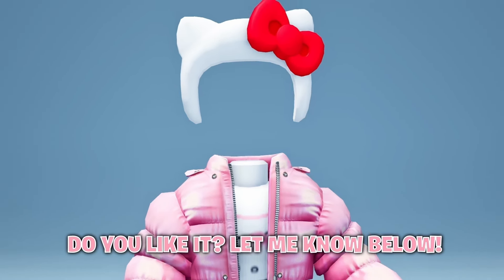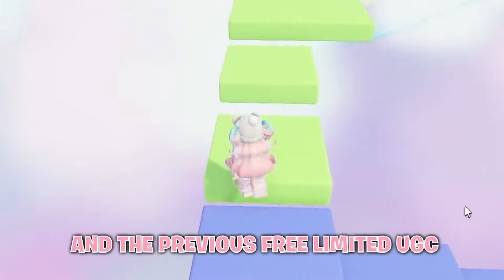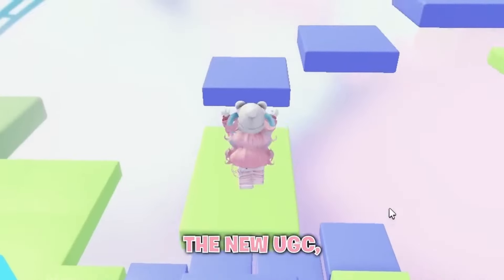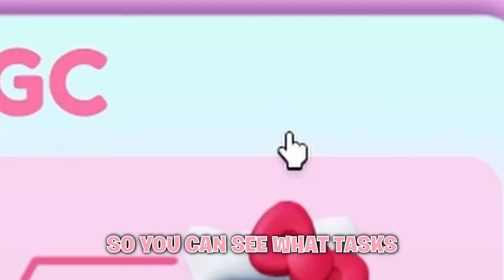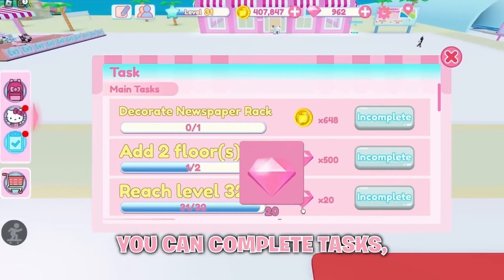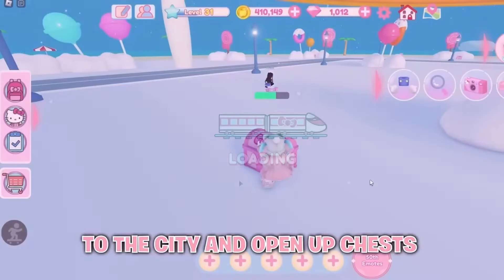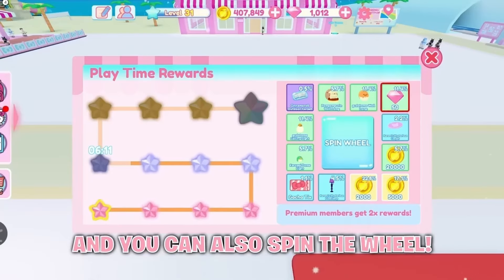Do you like it? Let me know below. Firstly, join Hello Kitty Cafe. The game has updated and the previous free limited UGC is no longer available, but they finally released the new UGC — so here's how you can get it. First, click this icon so you can see what tasks you need to complete. First, you need to collect 3,000 pink diamonds during the event. To collect pink diamonds, you can complete main tasks and daily tasks, teleport to the city and open up chests, and also spin the wheel. Next, you need to open up door number 8 in the 50th anniversary mystery museum.